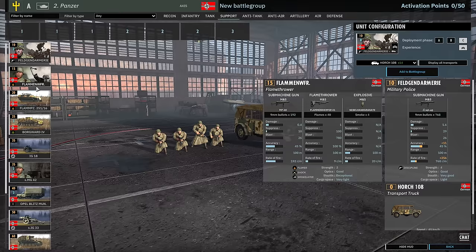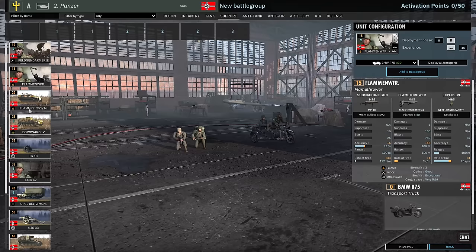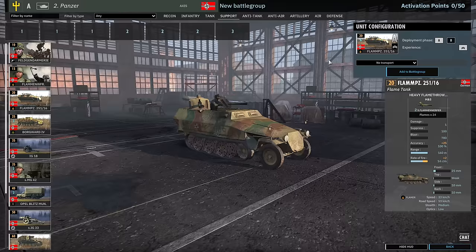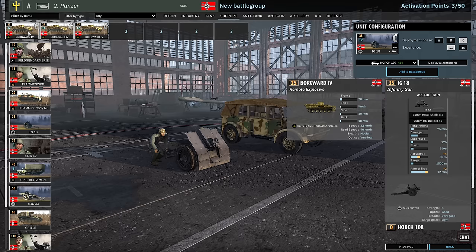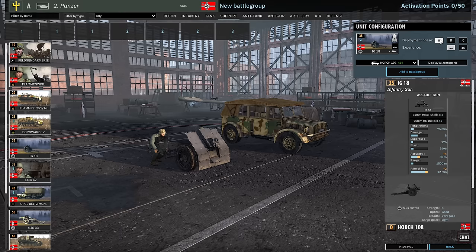In the support tab there's the Feldgendarmerie with free vet, available in A, B and C. Flammenwerfer available in A and B — no crazy transports for them. You can get access to the Flammpanzer 251/16, which will be really nice in phase A — the rate of fire on the flamethrower will pin things down even faster. There are three cards of Borgwards available in B and C — that's 36 Borgwards. They're so trash and they blow each other up, but maybe a video at some point.